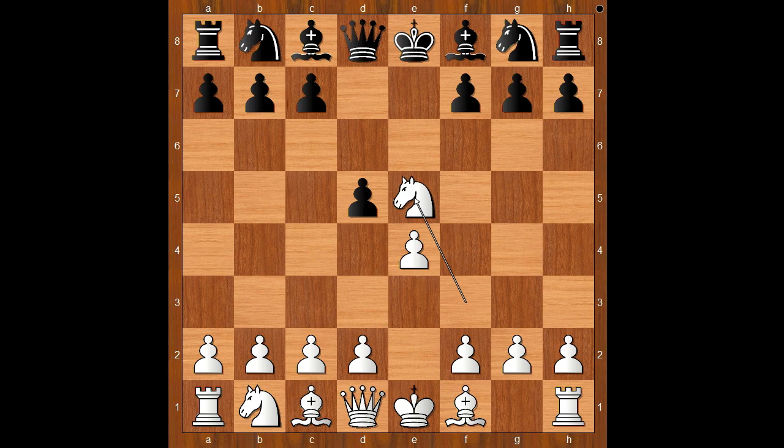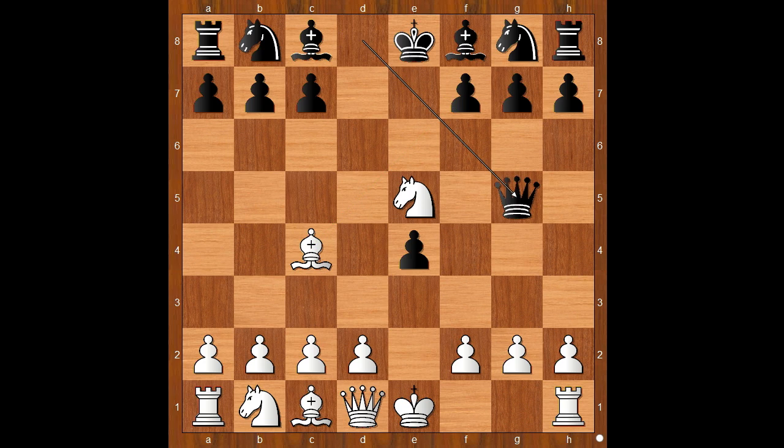Well, bishop to c4 doesn't work, does it? Max Lang played knight takes pawn on e5. Then d takes on e4, bishop to c4, and now queen to g5 — in the style of the Blackburne Shilling Gambit.